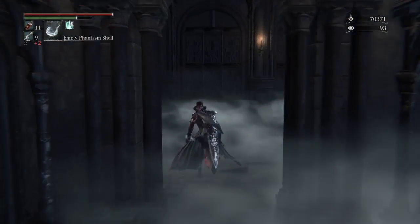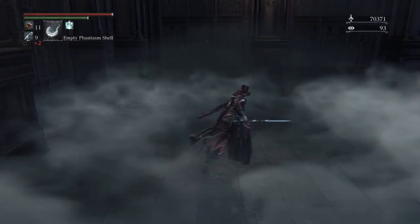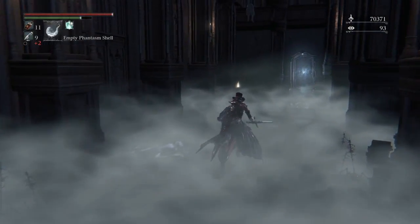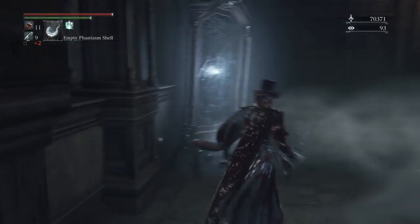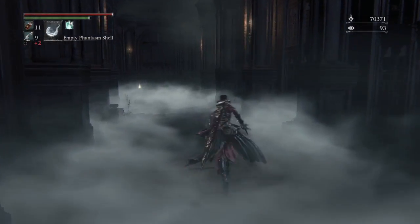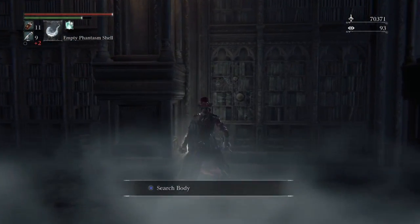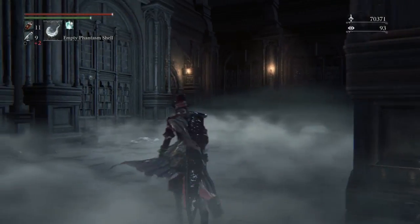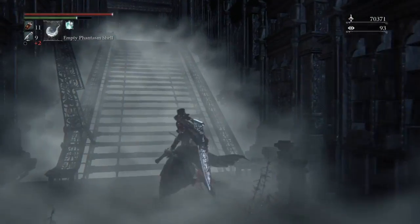I think this should be a basement area down here. We're going to get an important item. I want to say the Iron Door Key is right up ahead. Yes, Iron Door Key — that's very important. And we'll probably be utilizing that key this episode to get our Bloodrock and all sorts of fancy, fancy endgame loots. And a Coldkin Blood.